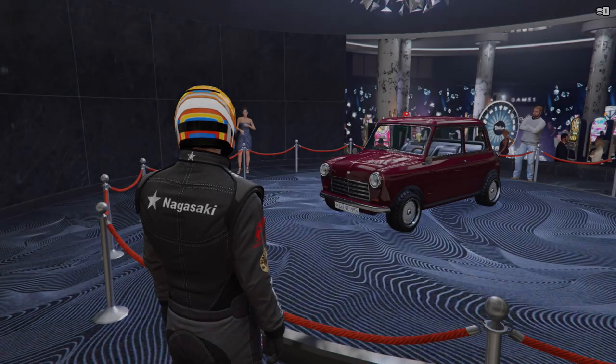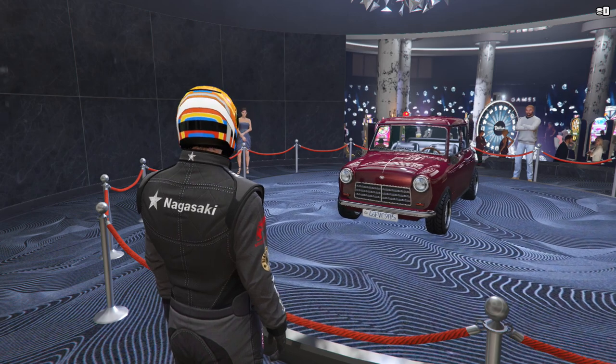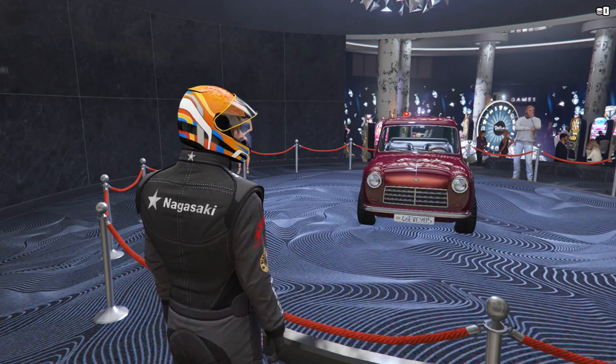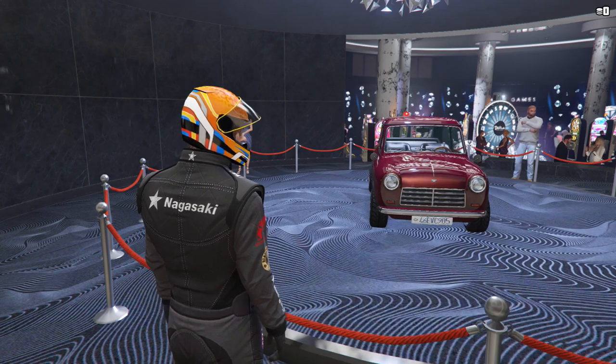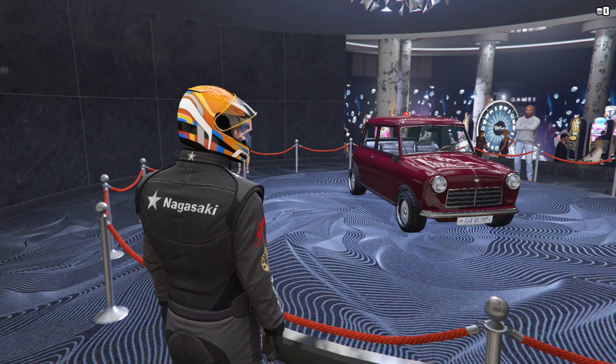The podium vehicle this week is the Issy Classic, which can be won by spinning the Lucky Wheel in the Casino. It's in the Compact class and normally sets you back around $300,000. It's a bit of a strange one to see on the podium because it's also on a 50% sale this week as we'll see later on.